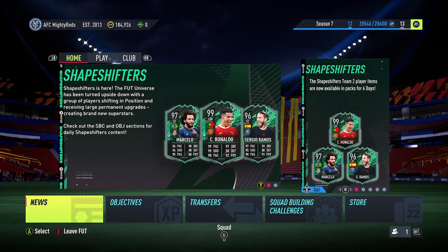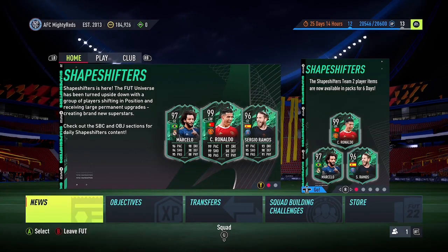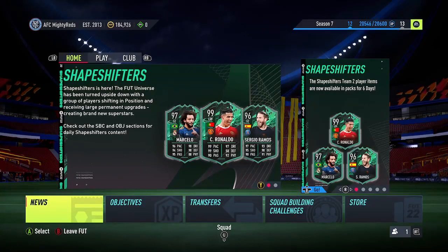That is the guide video on how to be able to redeem your Summer Swaps 1 tokens. Make sure you wait until July 8th, and then between then and Monday July 25th you'll have time to exchange your tokens. Let me know what you're planning to go for in-game — whether you plan to put all your tokens towards one big reward or split them up. I haven't decided yet; I'll probably split them between like an 85 times 20 pack and a Shapeshifters player pick pack. Anyway, that's all for this video — thank you very much for watching, and I'll see you guys later.